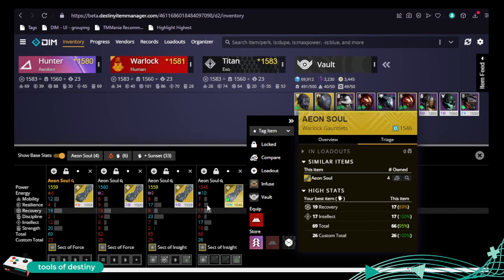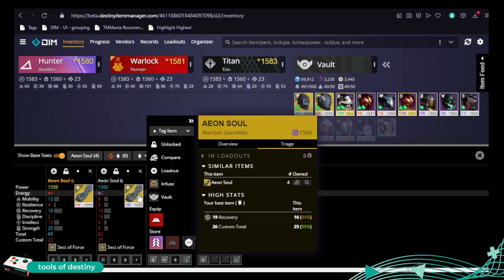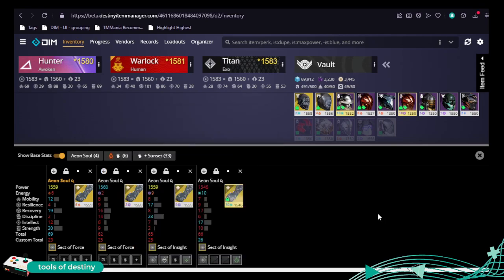So this one is not great in recovery but has the top intellect and the top total. That one has top resilience and discipline. That one is twice as good — this one probably needs to go, probably just an infuse candidate at this point. And that one — well, it's one of the reasons I have four Aeon Souls in my vault!